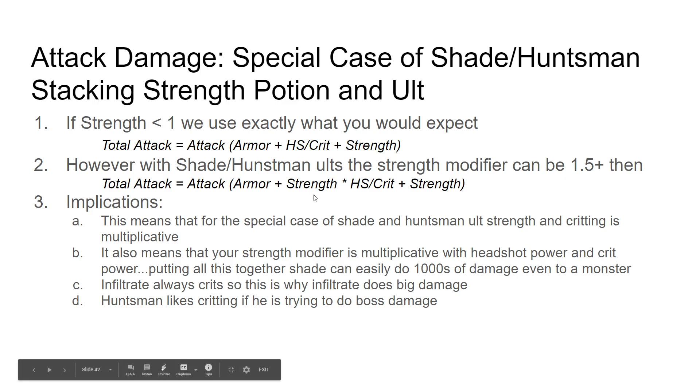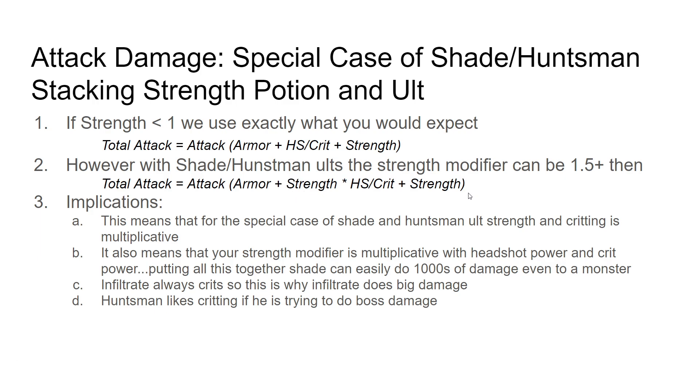However, if you have Shade or Huntsman and you're ulting plus using a Strength Potion, and this number gets quite big, you actually multiply your headshot crit by the strength if you're headshotting or critting. Let's talk about this bizarre case — I'll pull up the spreadsheet and show you how to use it at the same time.